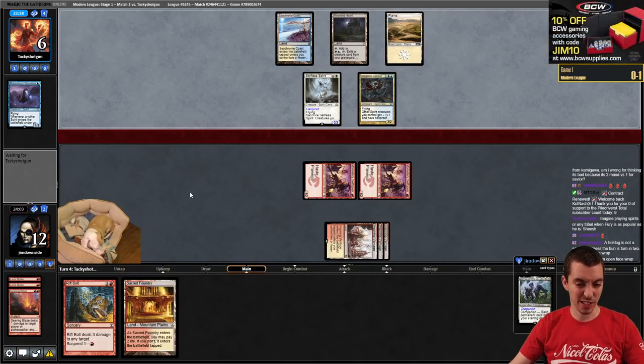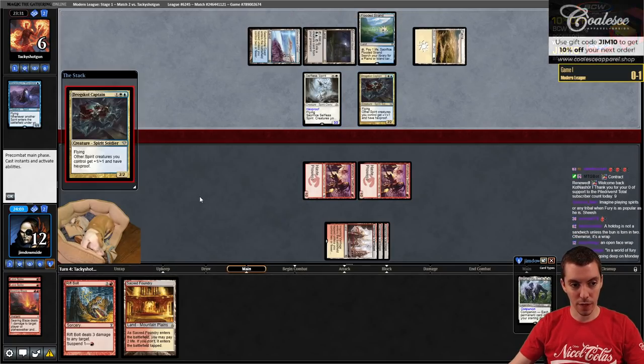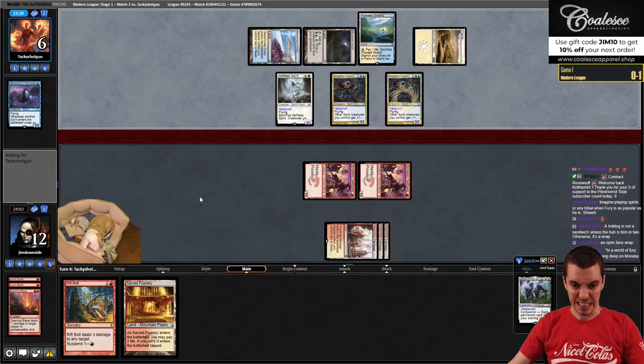They're at six and we're slowing down here a little bit. What do they got? This is a big turn for them - Double Captain. That's tough.